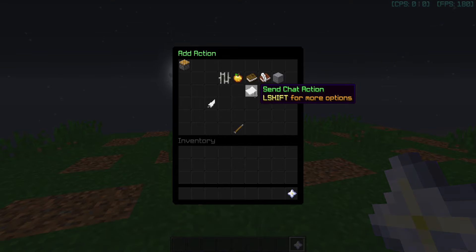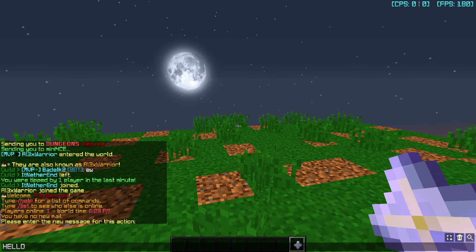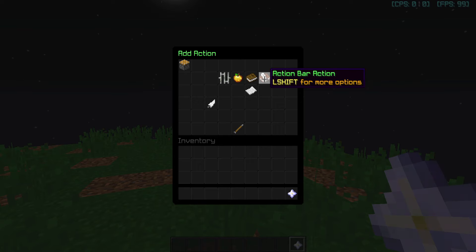I started off by creating the chat action, which allows a user to specify a message to be sent to the player. After a lot of messing around, I got it working. Due to the way I set it up, I'm able to create other actions in a very simple way. I created one for sending an action bar, killing a player, resetting a player's inventory, and sending a title.